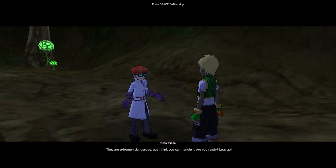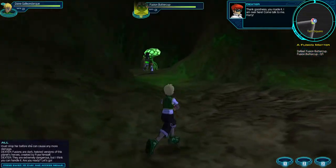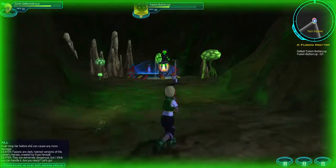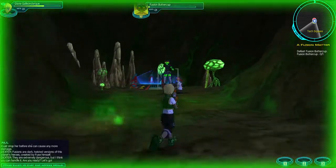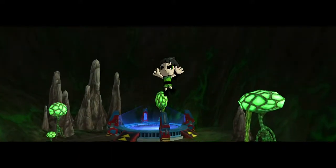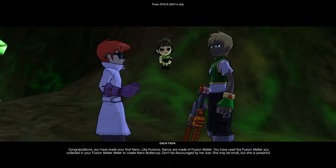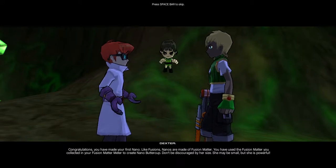Are you ready? Let's go! Buttercup! Sweet! Powerpuff Girls rule! Congratulations! You have made your first nano! Like fusions, nanos are made of fusion matter. You have used the fusion matter you collected in your fusion matter meter to create nano Buttercup.